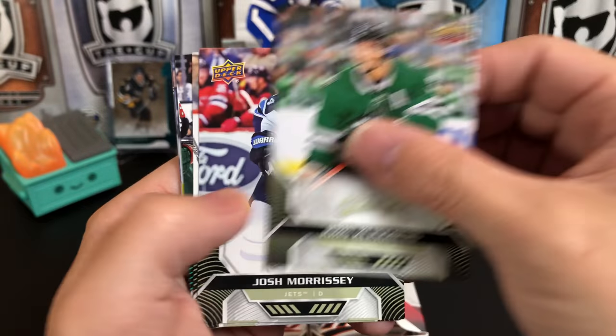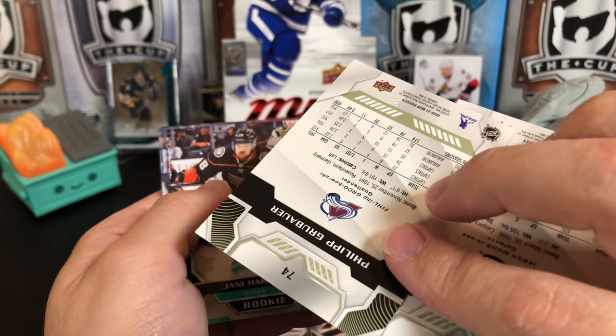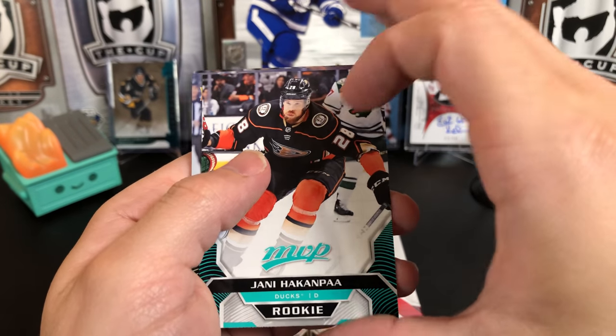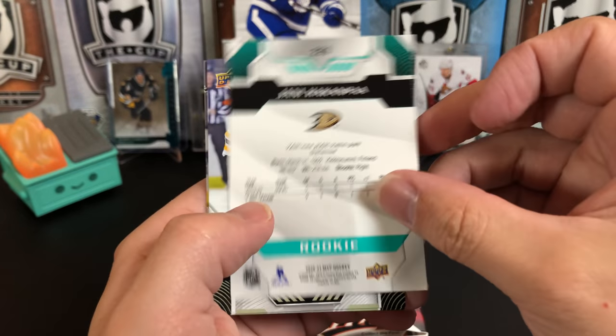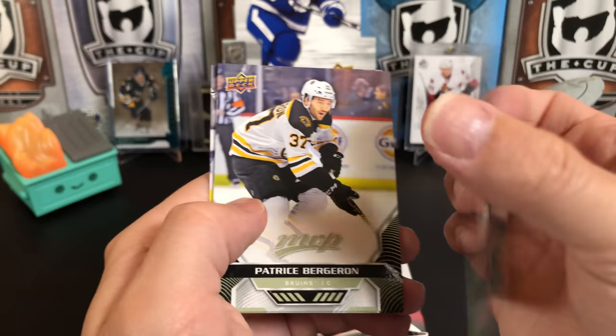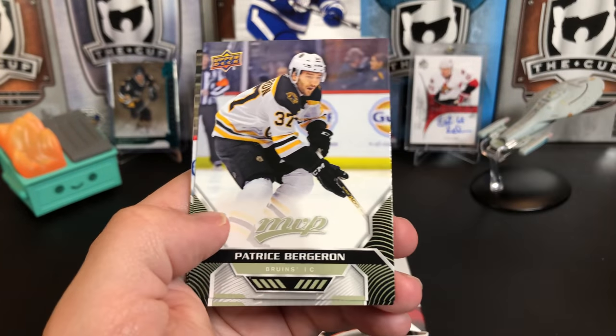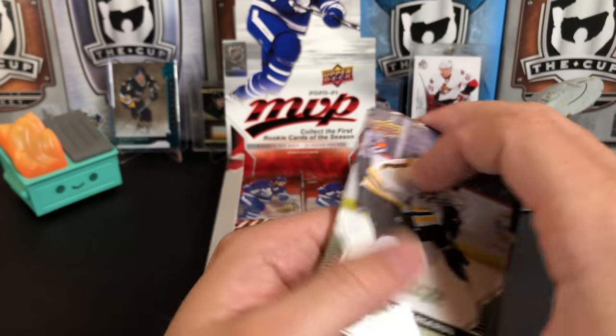John Klingberg, Josh Morrissey, Philip Grubauer. And we've got Yanni Gourde — and this is where the booklet comes in handy, confirming the pronunciation: Hakanpaa, Hakanpaa, got it. Patrice Bergeron, Christian Dvorak, Anthony Mantha, and Jonathan Drouin.